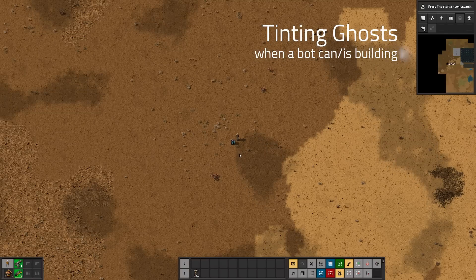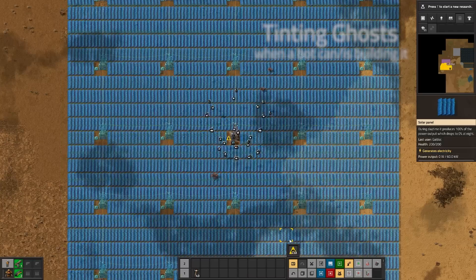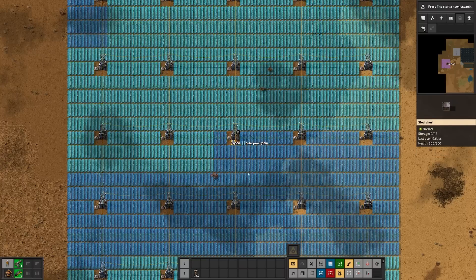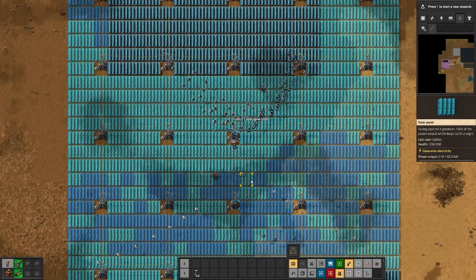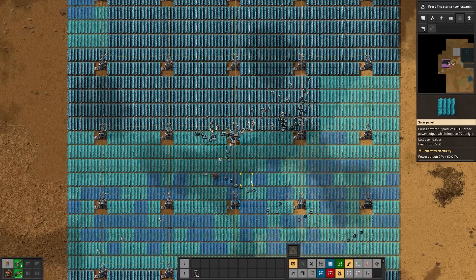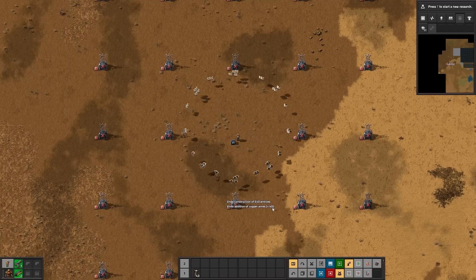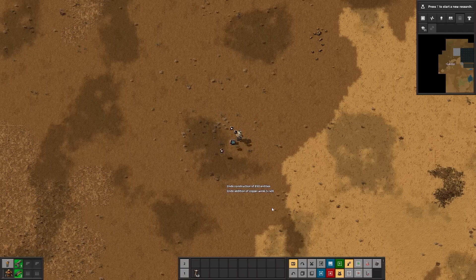The next little detail is best shown with an example. I'm going to paste a giant blueprint. As you can see, there is a lighter cyan — that's the color the ghost turns when a bot actually gets assigned something that can actually fulfill it.